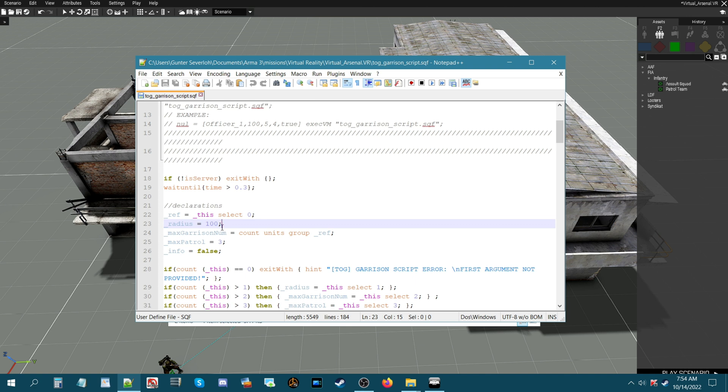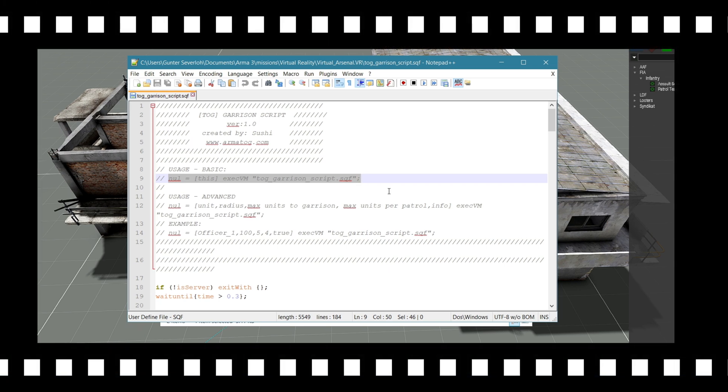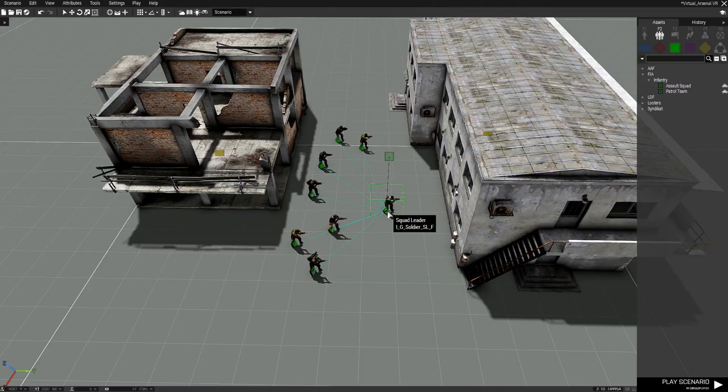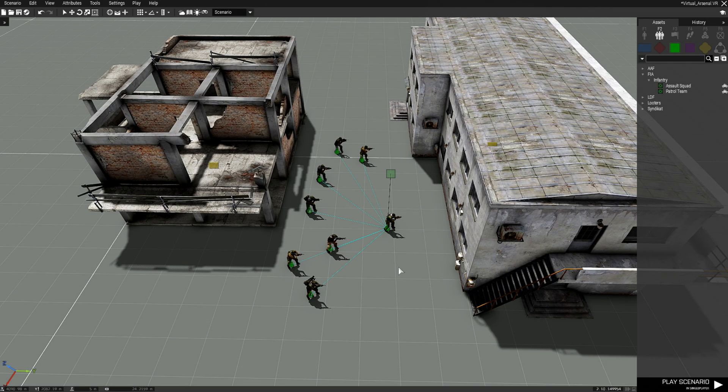If you want to occupy a town with one squad, you could increase the radius to maybe 300 — you'd have to determine how big the town is. In our case it's only two buildings so a hundred is efficient; 50 would even work. We're going to highlight this code, press Ctrl+C to copy it, then go back in the game and paste it into the squad leader's INIT box. Double-click the squad leader, press Ctrl+V in the INIT box and that will paste the code that calls the TOG garrison script. Press OK and you're all set.